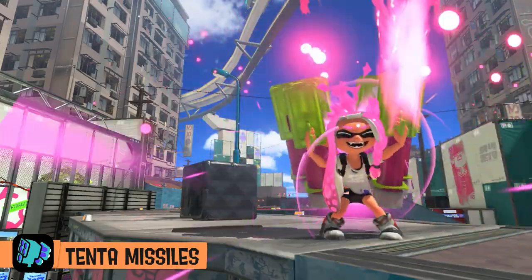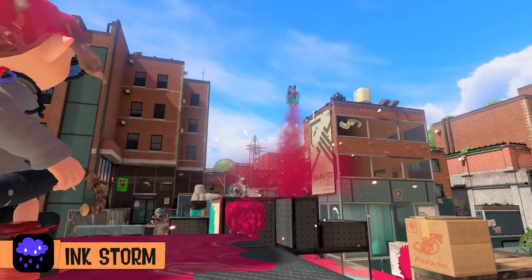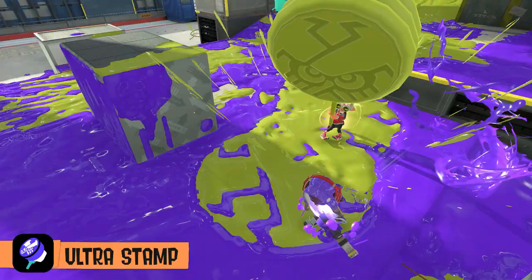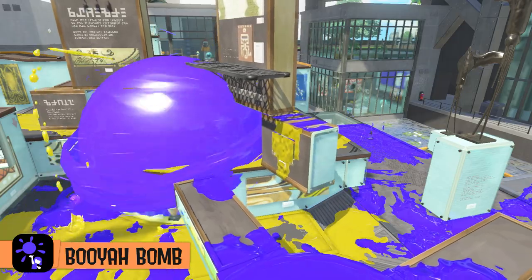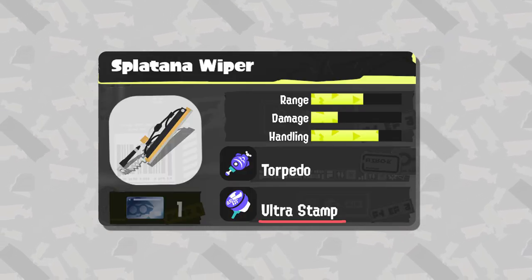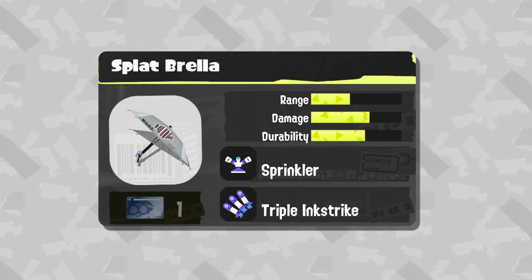Familiar special weapons like the Tenta Missiles, Ink Jet, Ink Storm, Ultra Stamp, and Booyah Bomb will also make their grand return. Special weapons are paired with main weapons, so find the combo that suits your splatting style.